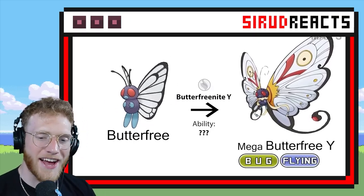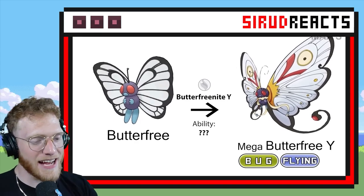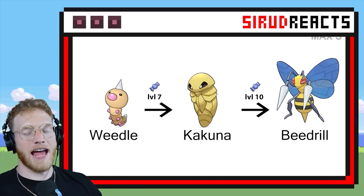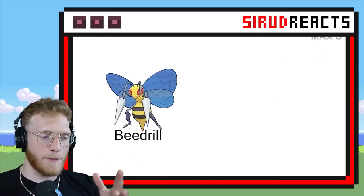Bug Flying still? That's pretty cool. It's not telling us the ability — that would be really cool if it told us the ability. Beedrill already does have a Mega, so we're going to see the regular Mega Beedrill.